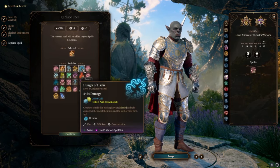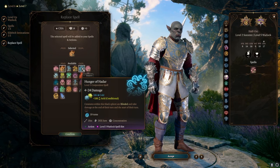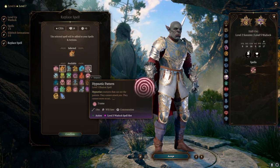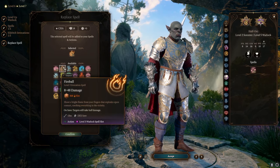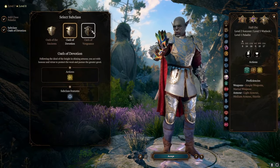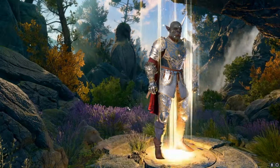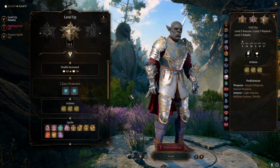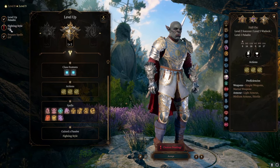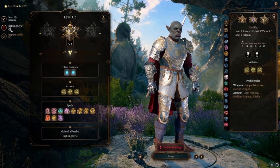Or Hunger of Hadar if you like the whole darkness thing — it's a very useful control spell. For me it would be between Fireball and Hunger of Hadar. Continue with our Paladin levels, and I would recommend going Oath of Vengeance. Why do we go Oath of Vengeance? Because they get an ability — with your bonus action you do extra damage with every attack, and you're going to be doing a lot of attacks with this build.